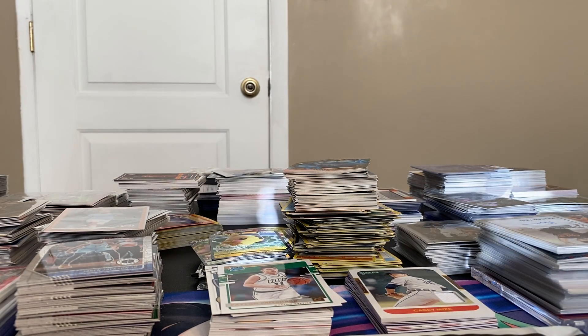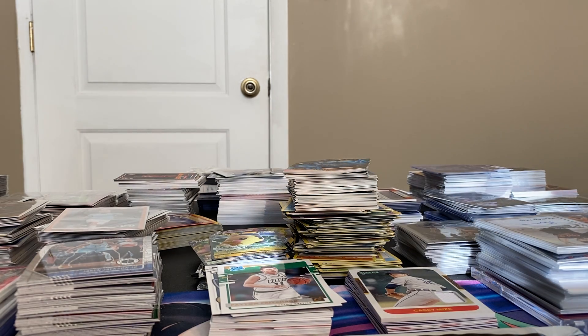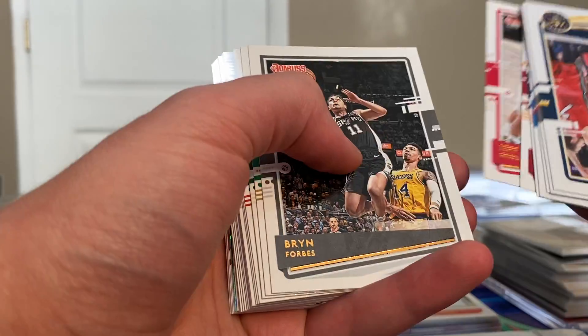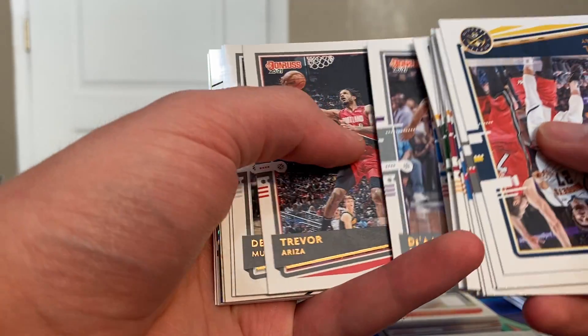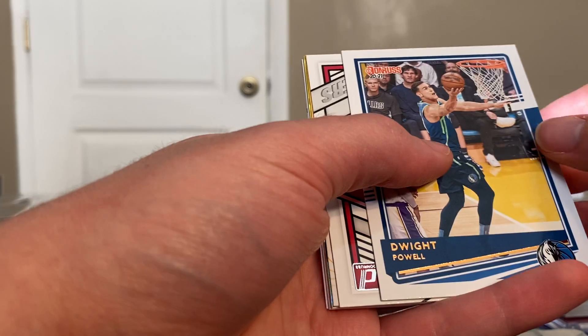All right, we got two more fat packs to go. We got a nice card here in the back of this one. Usually from what I've seen so far, Isaac Okoro usually means right before that Isaac Okoro we should see a Tyrese Halliburton — let's see if my theory is correct. Dwight Powell is the card hiding the inserts this time.